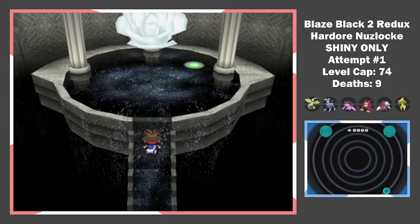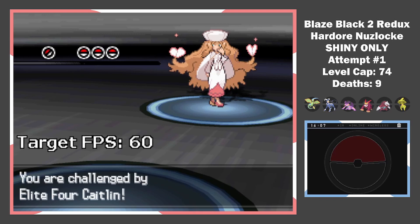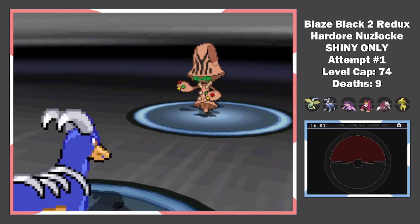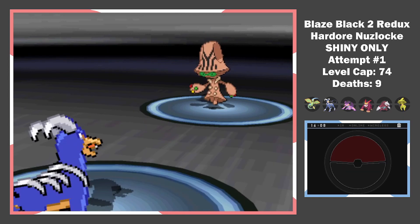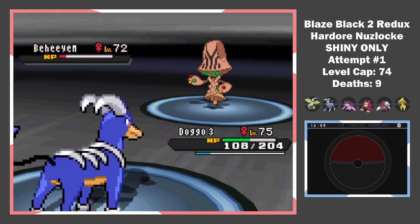If anything goes slightly wrong the whole run is ruined — I can't afford to lose now. Caitlin is up next. In this fight she tries to set up a Trick Room, which is very bad because all of my mons are fast. I Taunt the Beheeyem first turn and then use Fell Stinger. Unfortunately it holds a Focus Sash so it lives. After a full restore, I show it the fastest way back to its planet.